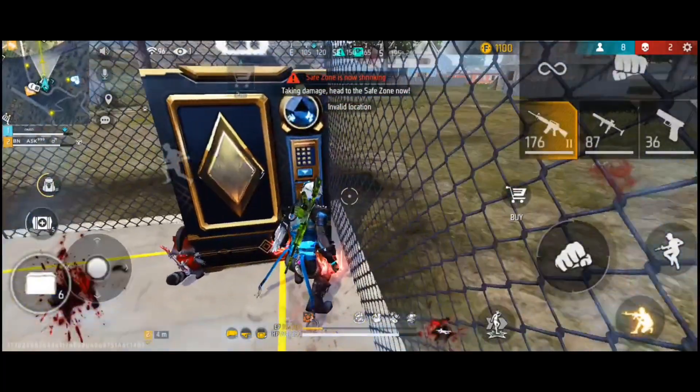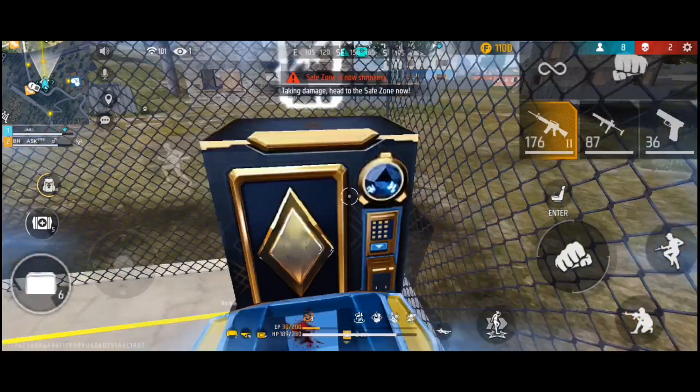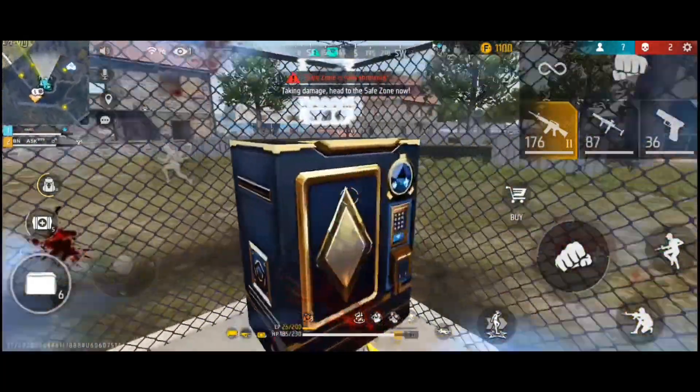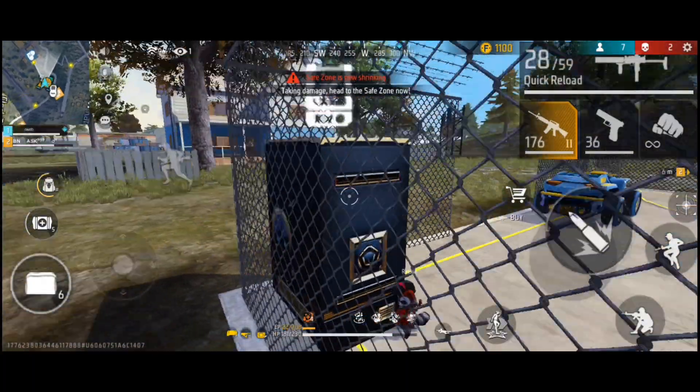Trick number one: we go in front of the shop and move forward. The front is the back of the car and we go inside the shop.